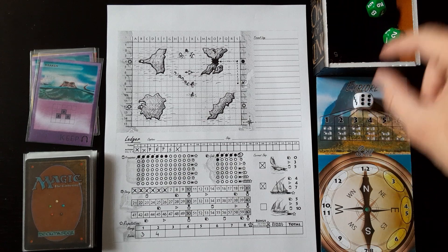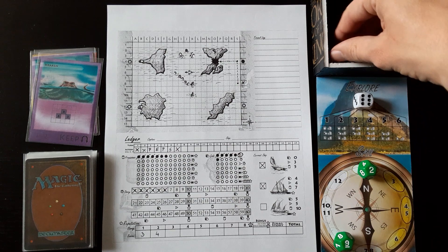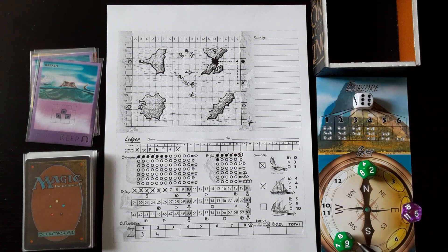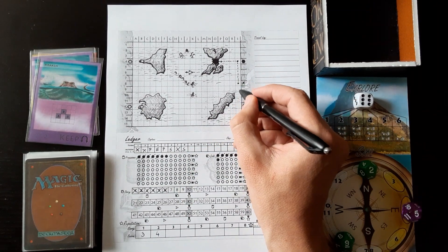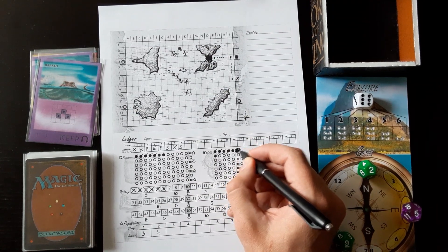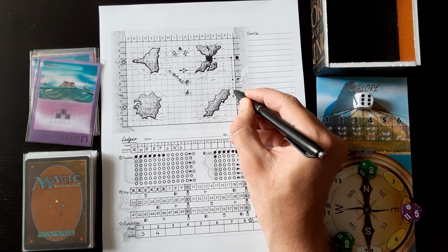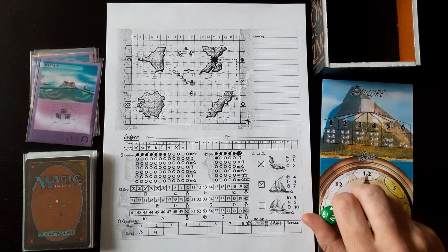Six for exploration. I got nine, two, and five. Going south is going to be two movement points per space so I'm just going to sail south. I have four movement points, so I'm going to move two and spend our free movement to go three spaces total. We're going to end there.